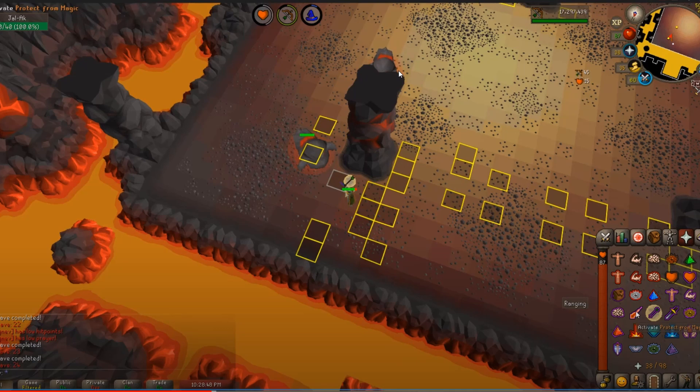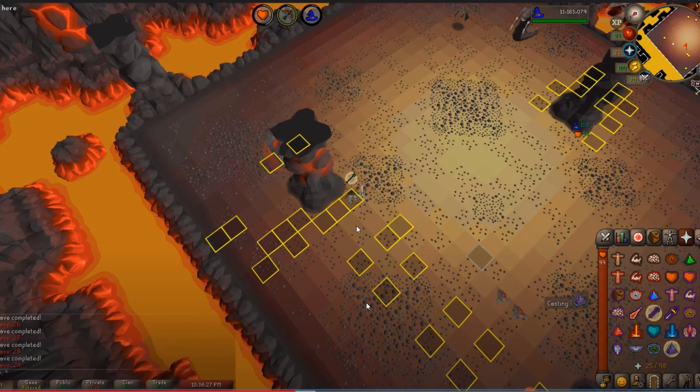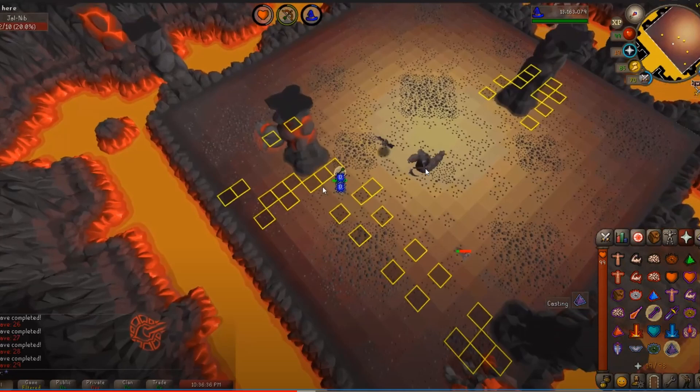It doesn't really matter because you stayed above minimum HP threshold, so it was fine to face tank. But going forward above wave 50 you want to get in the habit of not taking unnecessary hits in a pillar solve. This wave gets ugly quick — you barrage the minions, they go over to this pillar. You're on wave 30, high HP — you only have two more HP to hit since you got a great first hit. Just stand there and you would have killed it, but instead you choose to run back, afraid of the melee coming around, which at that point it's too late anyway.